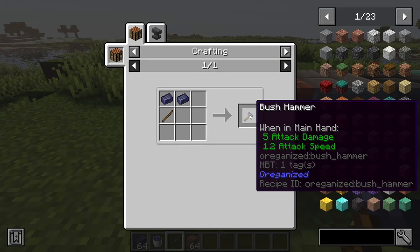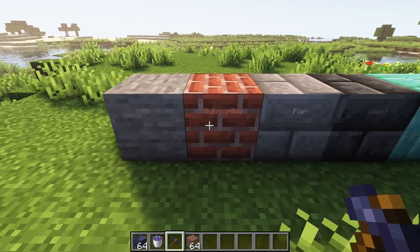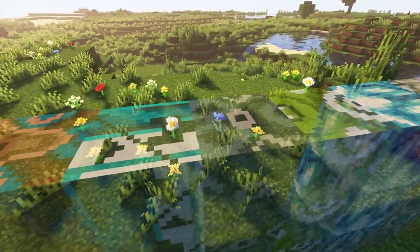You can craft a bush hammer using the lead ingot, which can be used to carve letters into stones and most bricks. The lead ingots can also be used to craft crystal glasses, which look great as windows.